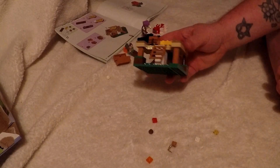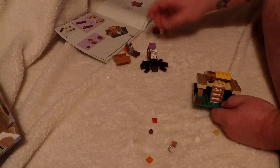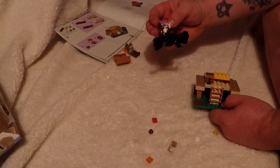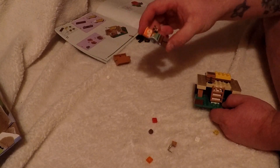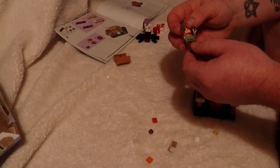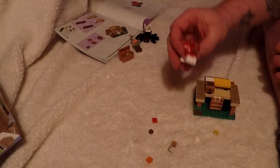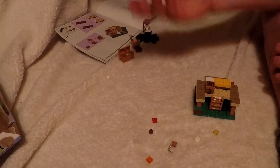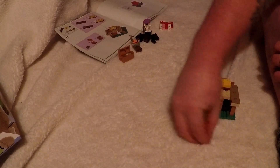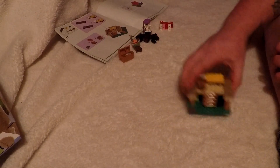Alright guys, so that is the end of bag number one. Basically it was the spider jockey with, of course, the skeleton. I think this is like an enchanted leather helmet. And then of course we have Alex. She's carrying what I think is a brown mushroom, and either a stone or iron axe. We have a treasure chest with a milk bucket inside of it, and then a mooshroom cow. I think this is actually the first mooshroom cow I ever got. There are a couple little tiny extra single pieces, so we'll just go ahead and set those off to the side.